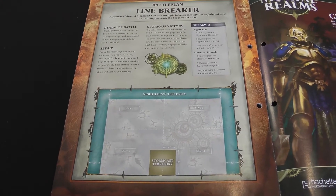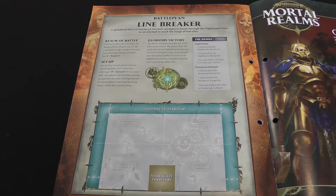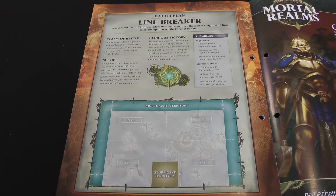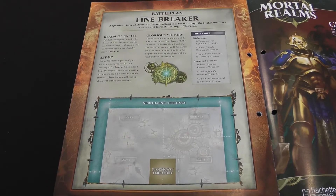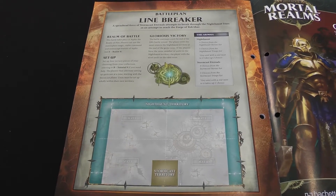The Stormcast player begins deploying first. There's only one objective: at the end of the fifth battle round, whoever has the most units in the Nighthaunt territory wins. If tied on units in the Nighthaunt territory, whoever has the most units left on the table wins. We get three choices from the Heroes list and five choices from the Troops list each. We'll have a look at the armies we've picked, get the board set up and get straight into the game.